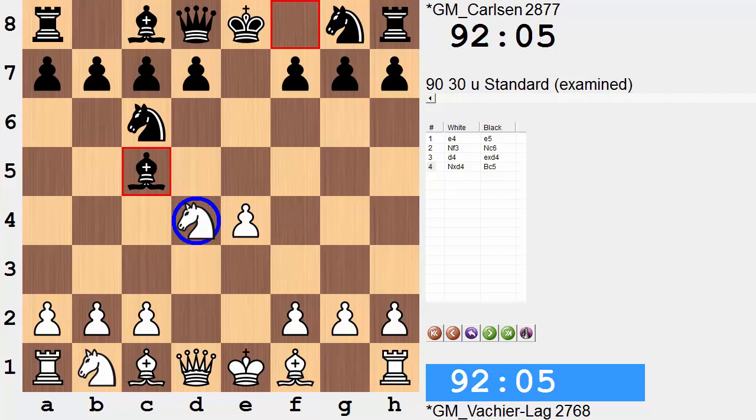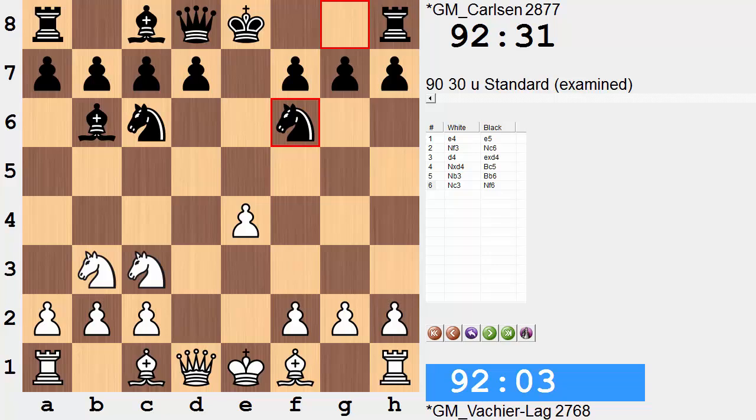The knight is under fire. We have the counter-attacking Nb3, Bb6, Nc3, Nf6, and Qe2. This is already an important point in the game. White is prepping e5 to disrupt the knight's position.